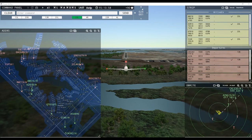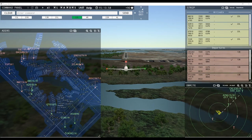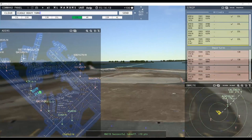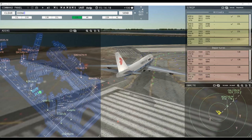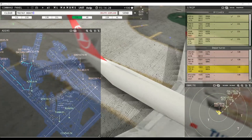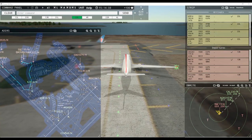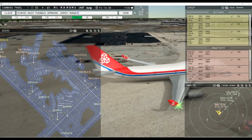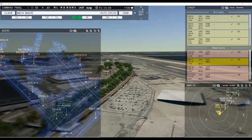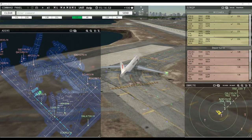Delta 6738 heavy, runway 22 left, clear to land. Singapore 8 heavy, hold short of taxiway Foxtrot. Alaska 8906, hold short of taxiway Foxtrot. Air China 562 heavy, taxi to terminal. China Southern Cargo 263 heavy, runway 13 right, cleared for takeoff. Turkish Cargo 161 heavy, runway 13 right, line up and wait. Cargo Lux Italia 89035 heavy, pushback approved, expect runway 13 right. Royal Cargo 19er heavy, contact departure.